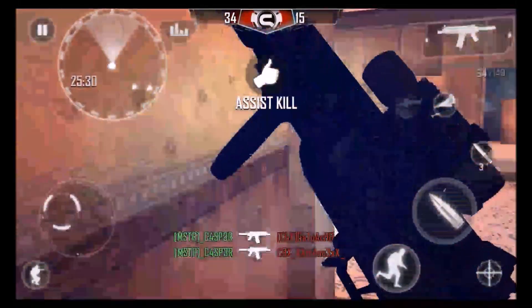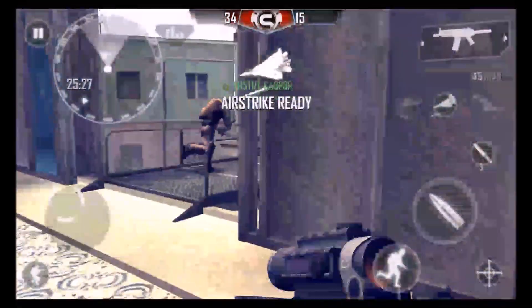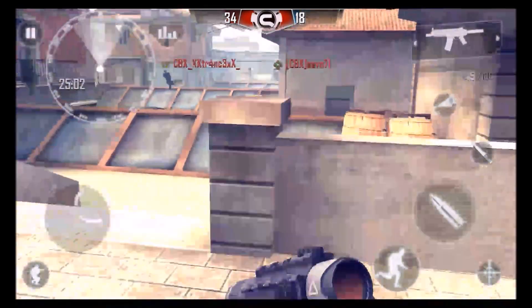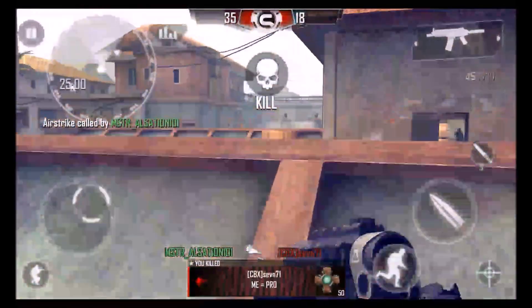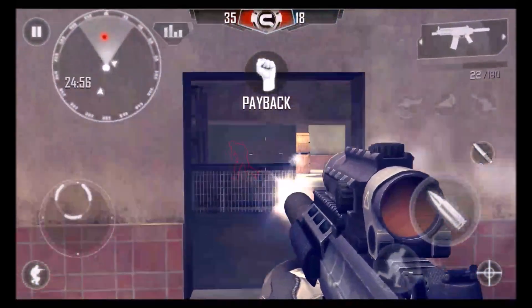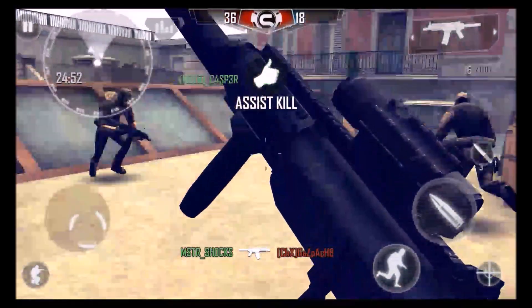Casper gets a double right here, assist kill. That leaves me with an intervention, so I go get an airstrike. Right here Xtrance kills me unfortunately. Over here I get a nice little airstrike on 771 — I jump and activate the airstrike, so I thought that was pretty cool. Over here I was about to kill Gazpack but Shox got him for me.